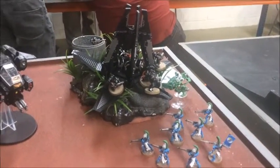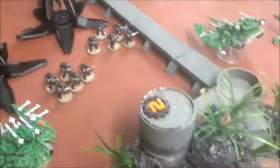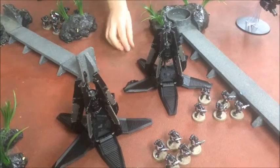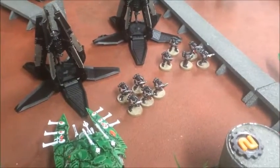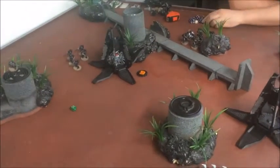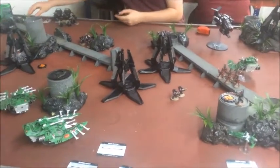Points wise, Sam managed to get Objectives 6 and 5, and Supremacy for holding two objectives while I only held one — he rolls D3+3, getting a 4, so three points. He didn't get Keep to the Shadows because too many squads were out in the open after disembarking, so he discarded that. After Raven Guard turn one, it is five to four in favour of the Space Marines.